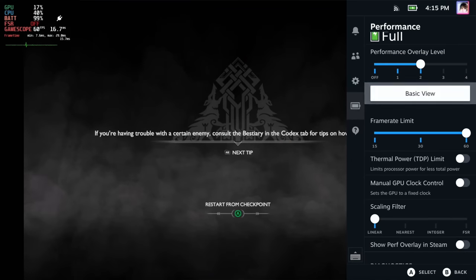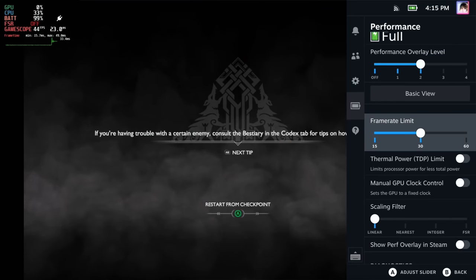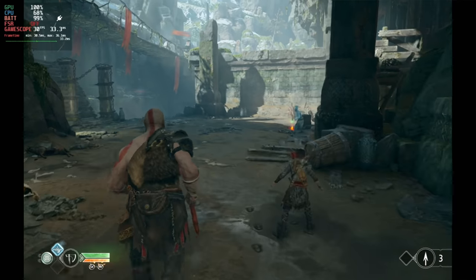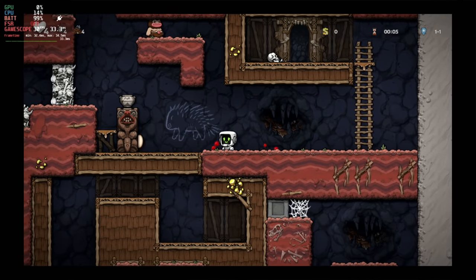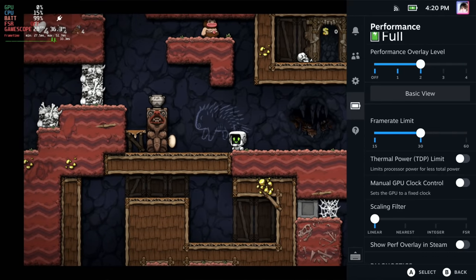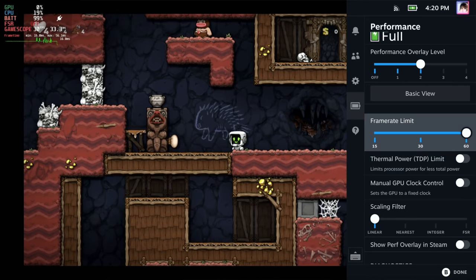I want title-specific performance profiles. If you enable the 30fps cap, it is set globally no matter what game you're playing. So if I'm in a game like God of War, which absolutely chews through the battery, I turn on the framerate limiter — and then I switch to another game like Spelunky, which is quite light on battery consumption. But the framerate limiter is still applied, and I really can't play Spelunky at 30fps.